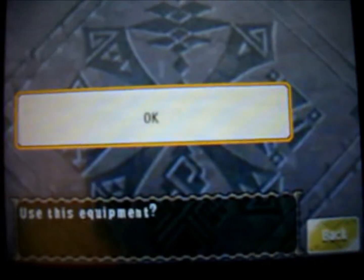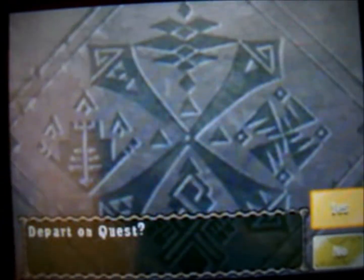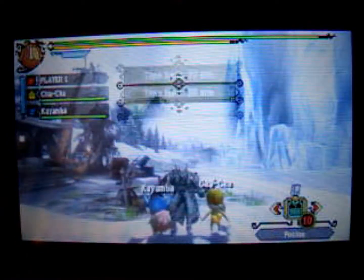We went with the sword and shield here because it's the first class and I figured might as well give it a try. You guys may have seen by the description there that you can use items while your sword is drawn, although frankly, I've never even played the game before, so I have no clue what any of this does.